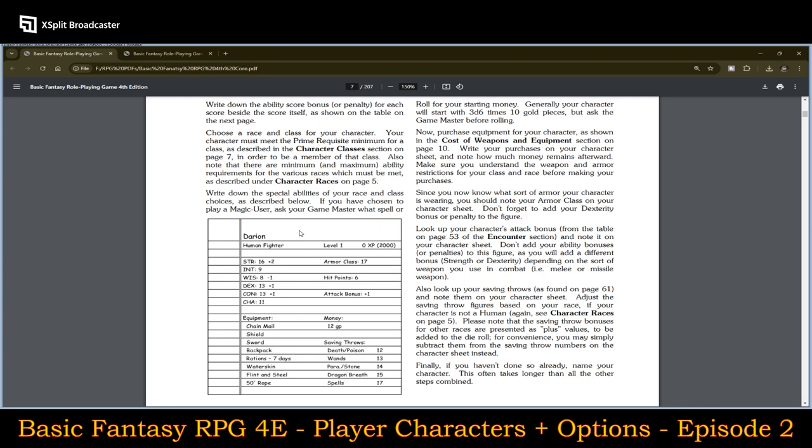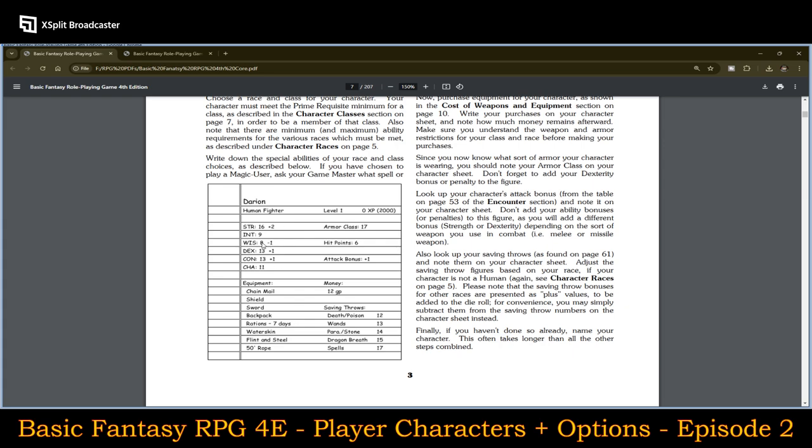As you can see, this character rolled a 16, a 9, an 8, a 13, a 13, and an 11 — not really bad scores at all. The wisdom is a little bit low, resulting in only a minus one. Clearly a fighter was a great choice for this particular character just based off those rolls.